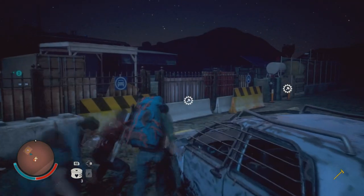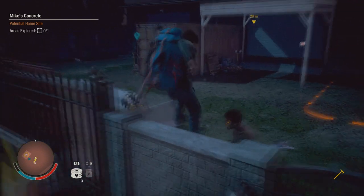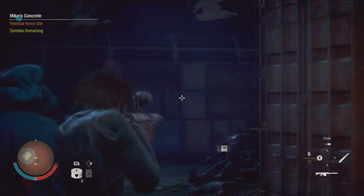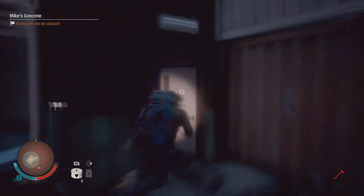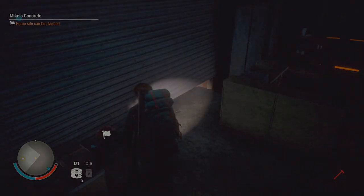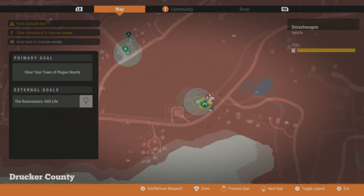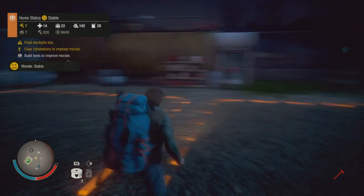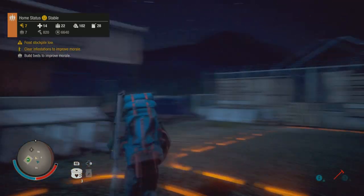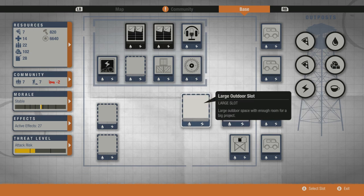I don't have enough survivors for the district mall, so I'll go with this location - sweet, 16 total slots. Anyway, even if you're in Drucker County and just don't want to get the drive-in theater, there is a way to level up all your characters extremely fast passively by building a lounge as a sheriff leader. We're gonna have to upgrade it until it's level three though.